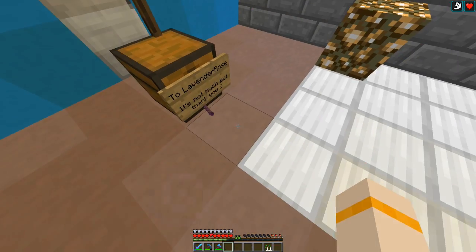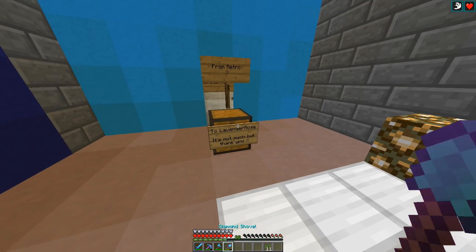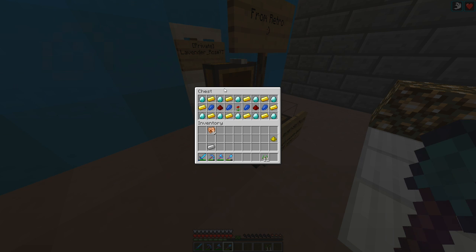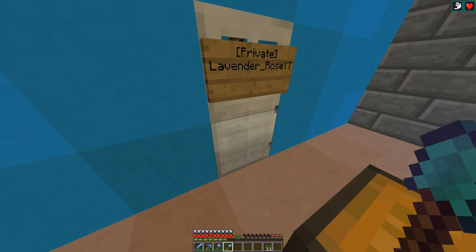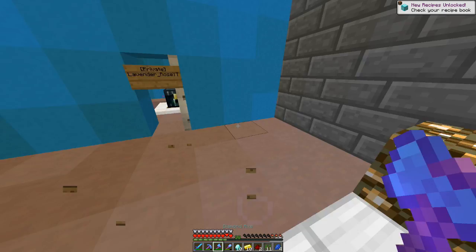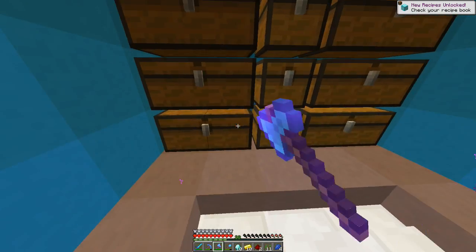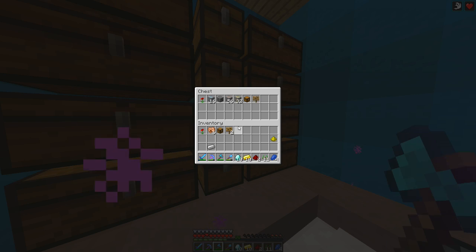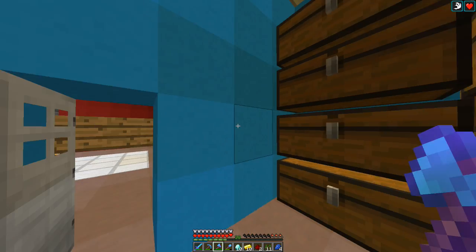I don't know if I'm giving away too much of them. It's not much but thank you. We have diamonds, gold, lapis, redstone and a poppy of friendship. So thank you so much Retro. And we will give them a little present back for that. So I do have somewhere the stuff that we are going to go give to Retro as a thank you.